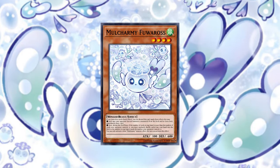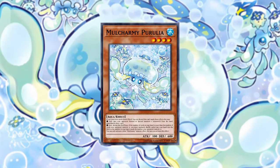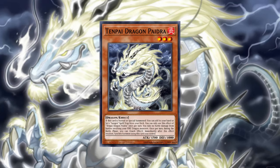And now for the free agents — the last staples of the set — and oh boy, this is where it gets really problematic. Molchami Fuwarus: you already know about this card, you know that this is for all intents and purposes max C in the TCG very very soon. We thought the first Molchami Parulia was great but this card is straight up broken — every time your opponent summons from deck or extra you draw one card. This card is likely to change the game significantly and boost Tenpai Dragon to probably the best deck status.